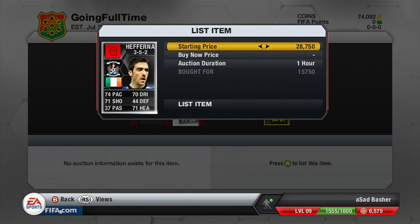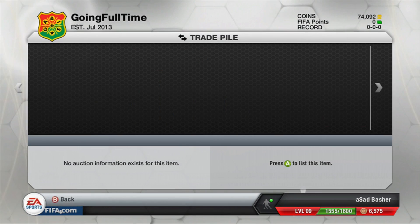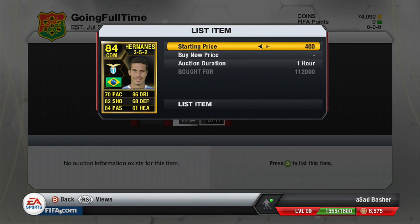We bought him for about 12k and we're listing him around 17k to 18k. He was a nightmare to sell - I think he's only just sold as of recording this. There's also this Hernandez we bought for 112,000 coins and we've listed him up, though I'm not a hundred percent sure exactly how much we sold him for.